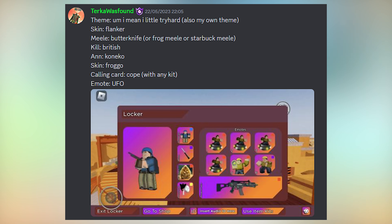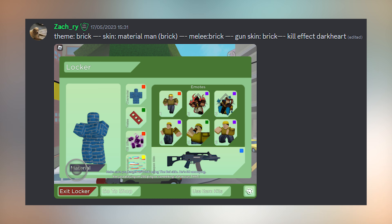Next we have one from Zach and his theme is called Brick. Skin is Material Man (brick), melee is Brick, gun skin is Brick, kill effects is Dark Heart. Another simple one but yeah, overall GG on that — I really like the bricked-out theme.